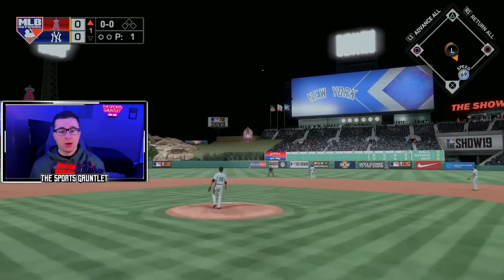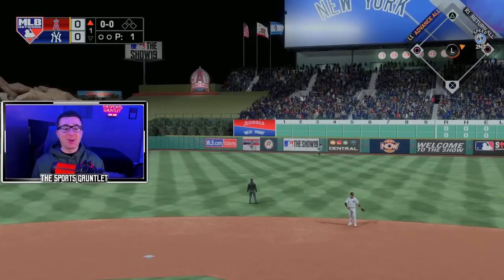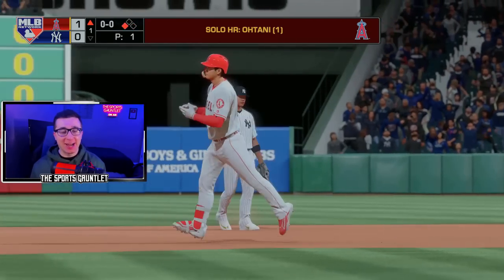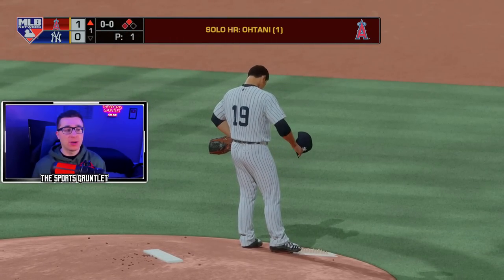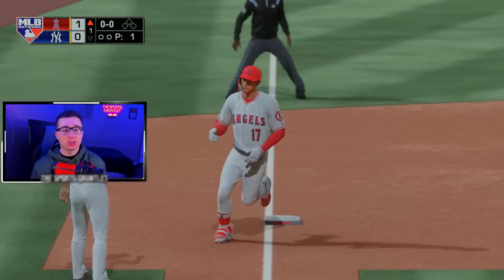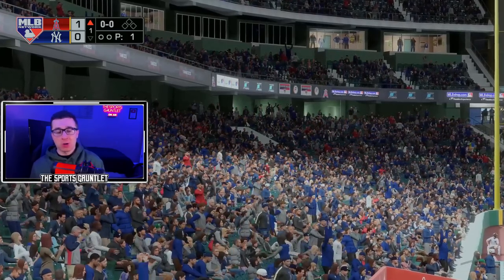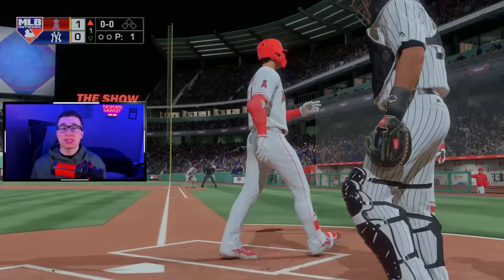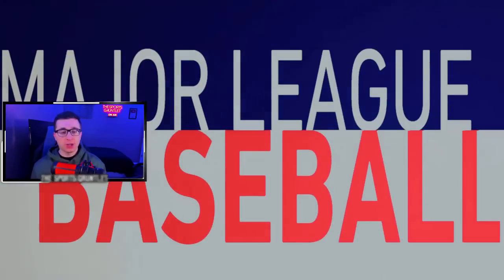That's got to go — that's a power swing over the middle. Yes, just gets over the fence. Otani just gets it done. I don't think they give you a distance in MLB The Show 19 for some reason, but that's got to be close to the one we hit in 18 — pretty much the same spot. The other one was dead center, that's a little more to right center. But regardless, that's a home run, and that ball sent right into the seats just over the wall for Shohei.